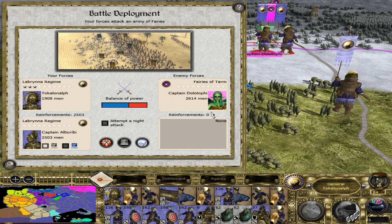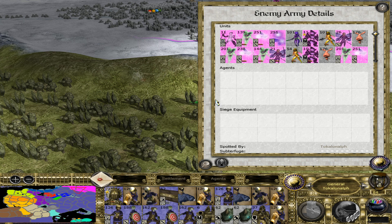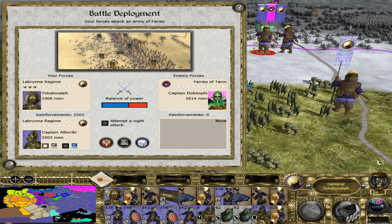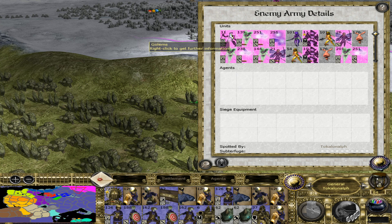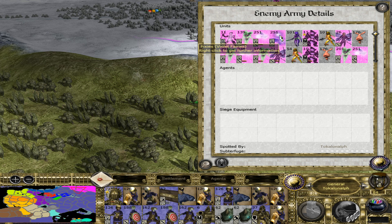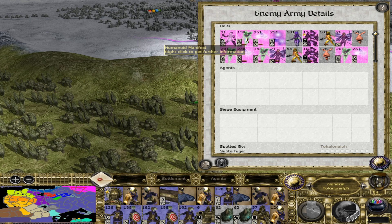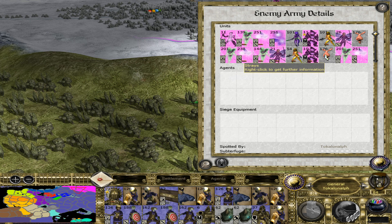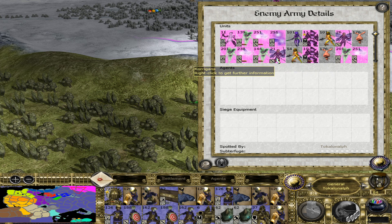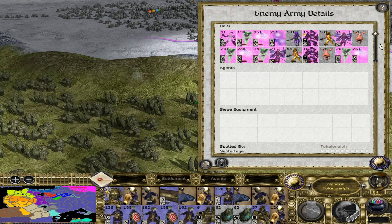The enemy is Captain Dolotope of the Fairies, with 2,614 units — including golems, beam golems, bounded, pixies, violet fairies, sprites, pink fairies, humanoid manifest, strays, banties, corrigans. That's it.